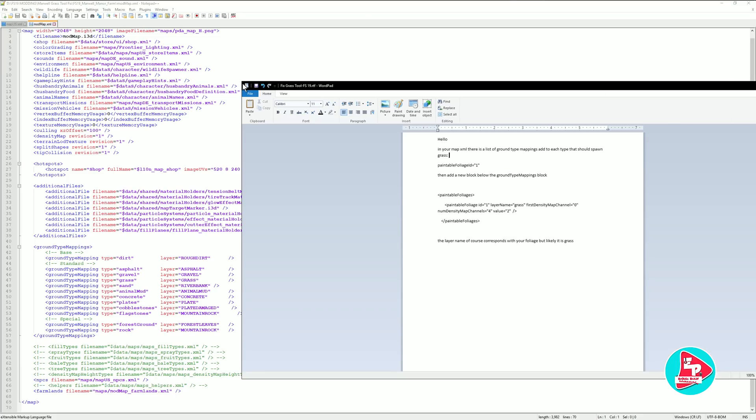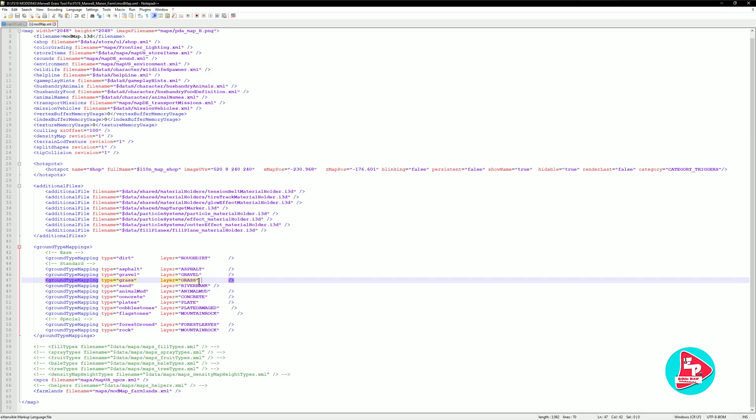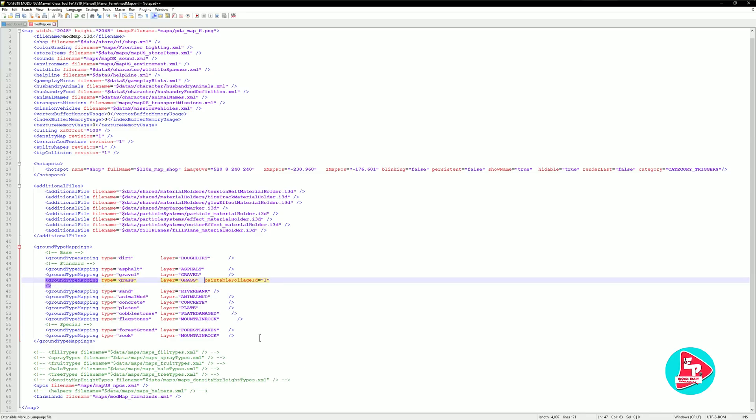So I'm just going to drag the document over here. And like I said, here's his response to me on Discord verbatim — so huge thank you again. The first thing we're going to do is take this paintable foliage equals one, copy it, and I'm going to put it right next to grass over here. With a space — so just click there, have a little space and paste. Really don't have to worry about how many spaces, but let's be tidy. Let's put this back where it belongs.